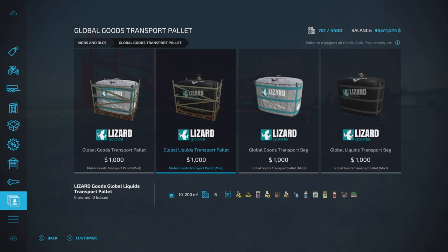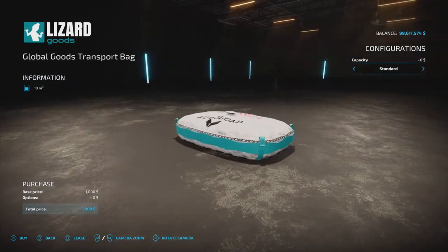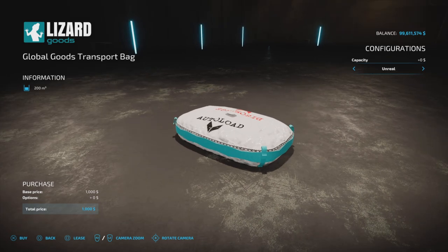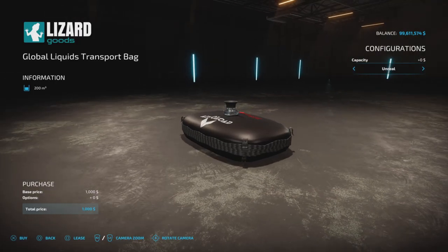Then we have the liquids, which will hold every liquid. Liquids are a little bit trickier and I'll explain that later. We also have a bag type, and what's great is the capacity is 200,000 liters — whether it's 10 or 200,000 it doesn't cost anything extra, same with the liquid version.